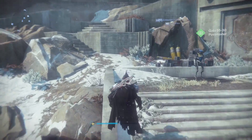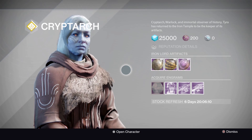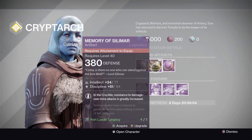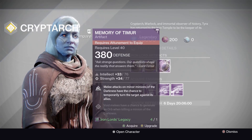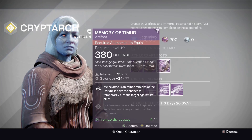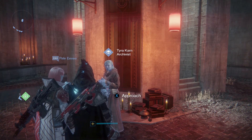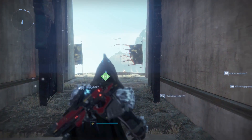Next, Tyra Karn and her artifacts. First up Memory of Yolder — 81/74 discipline/strength. After that Memory of Silamar — 77/94 intellect/discipline. And then Memory of Temur — 76/77 intellect/strength. That wraps up everything here at the Iron Temple — next stop is the Tower.